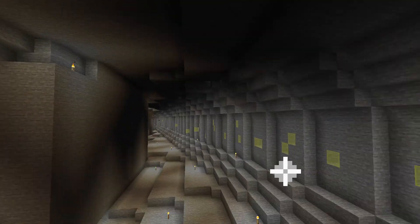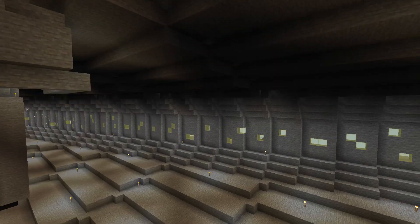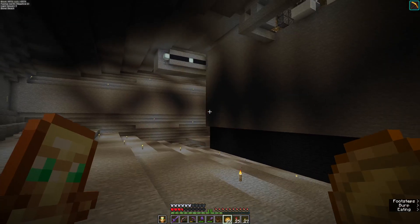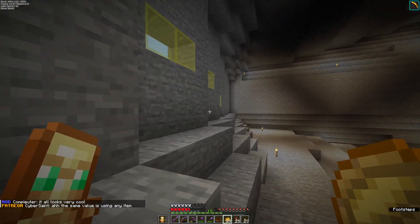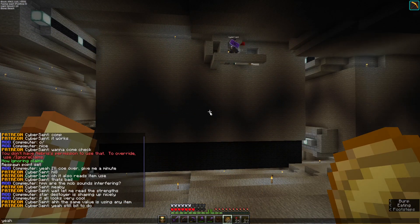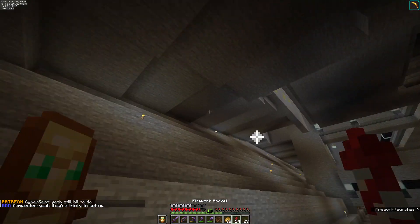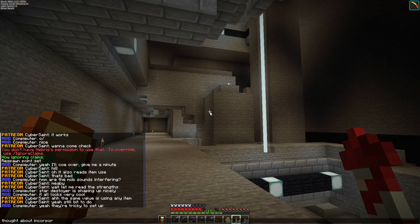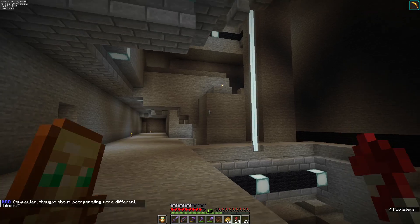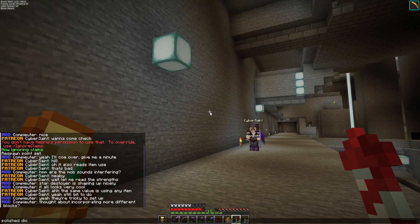It's a lot of interior design. I'm not very good with elytra rockets. That looks very cool. They're tricky to set up. Still a bit to do here. I thought about creating four different rock types — polished — and the sides might look cool.